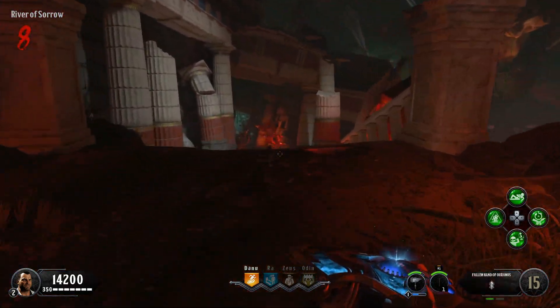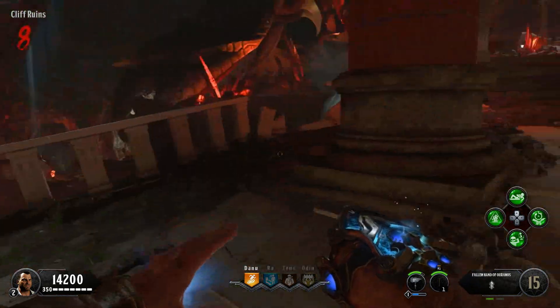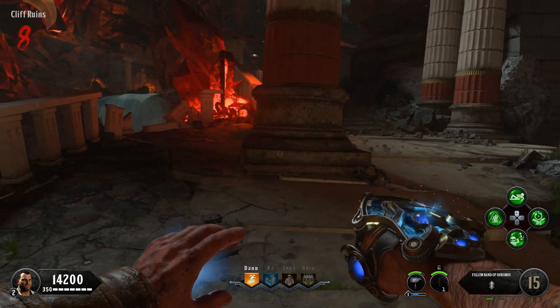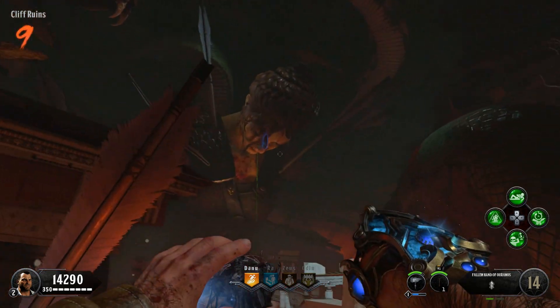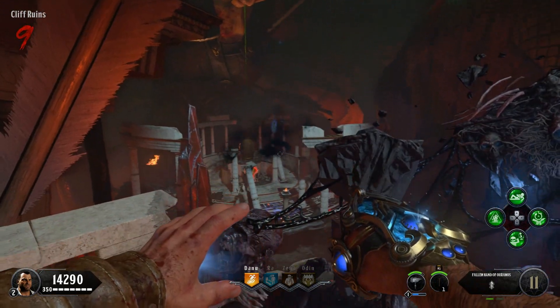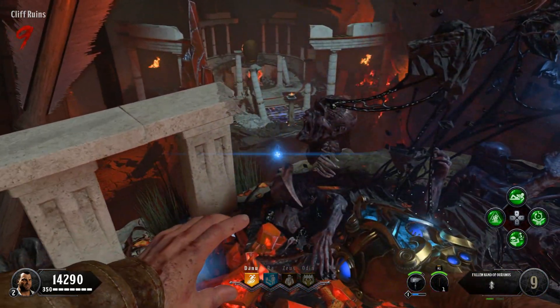The next arrow is right here on the cliff ruins. It's really easy to see — all you have to do is launch one zombie into it. I launched the zombie into it and the feather starts moving. It's very easy to see; you just have to shoot it with the gauntlet. I think I shoot it twice, but you have to be kind of accurate and make sure you hit it.